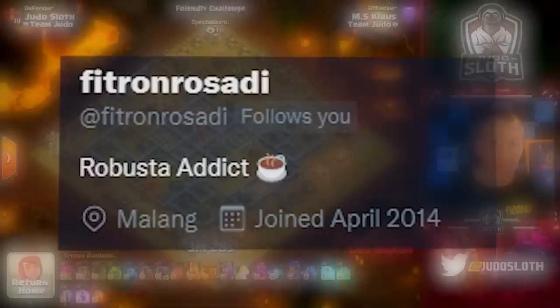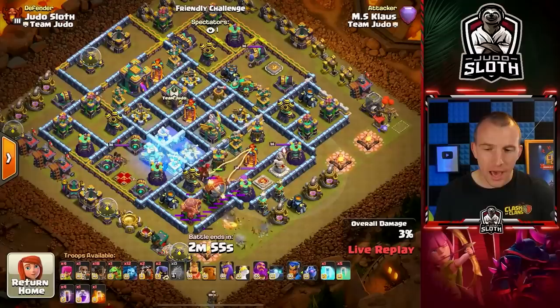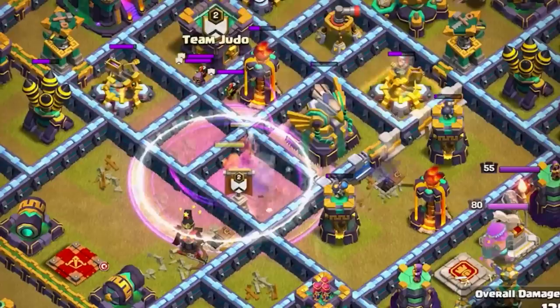Just so you know, I am leaving the clan between attacks, so that even if the next subscriber requested the same clan castle troops, Klaus would not know what was in there. This base was submitted by Fitron — I believe it must be his Legend League base. You can see the sweepers trying to maybe defend E-Dragons. Klaus is sending the Battle Blimp into the sweeper and decides to freeze it. I donated him super wizards, so I know he's doing the blizzard. He decides to turn them invisible outside of the eagle.